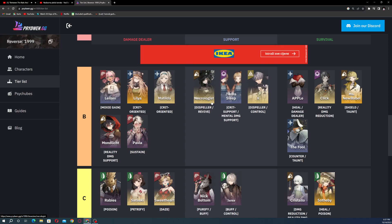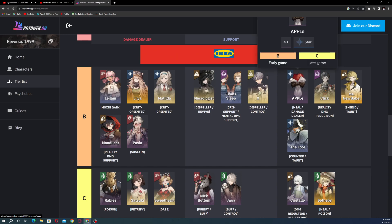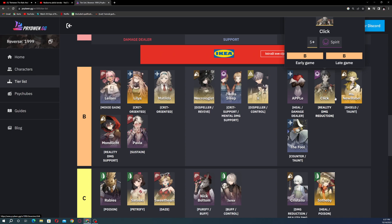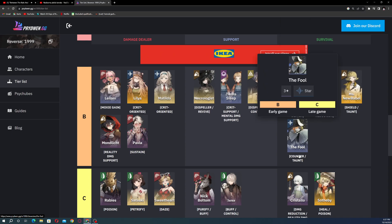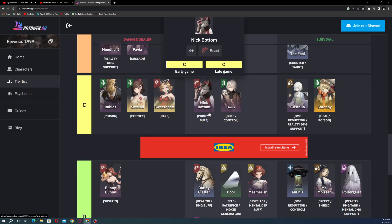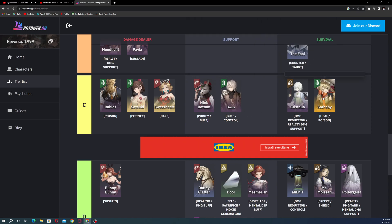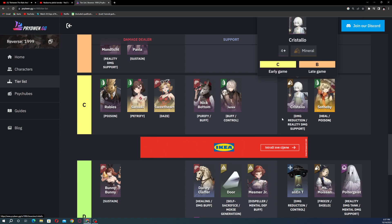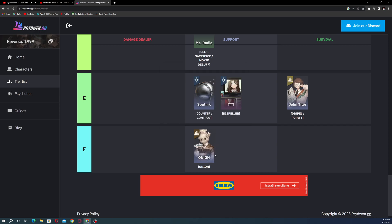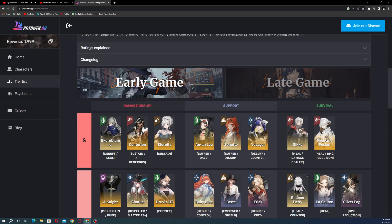B tier damage dealers include Leilani, Lilia, Matilda, Monday, and Pavia. B tier supports are Necrologist, Twin Sleep, and X. B tier survivals include Apple — whose gameplay I've seen — Click, Miss New Babel, and The Fool. C tier has Rabies, Satsuki, and Sweetheart for damage, Nick Bottom, Three HMA for support, and Cristallo and Sotebi for survival. At the very bottom, F tier has Onion as the worst character in the game.